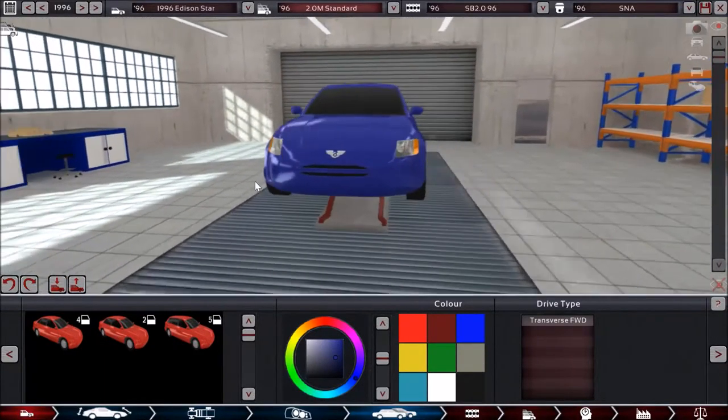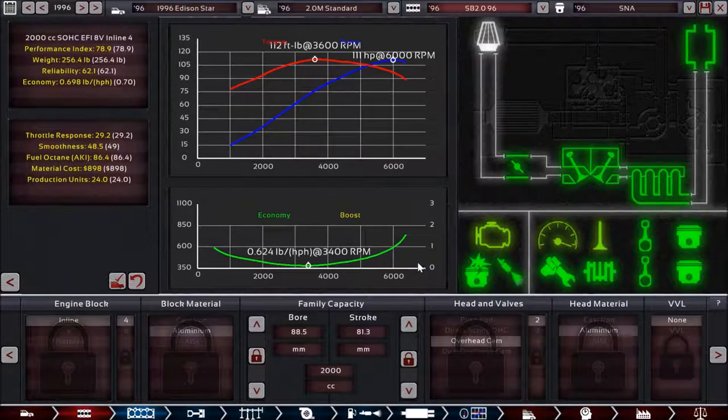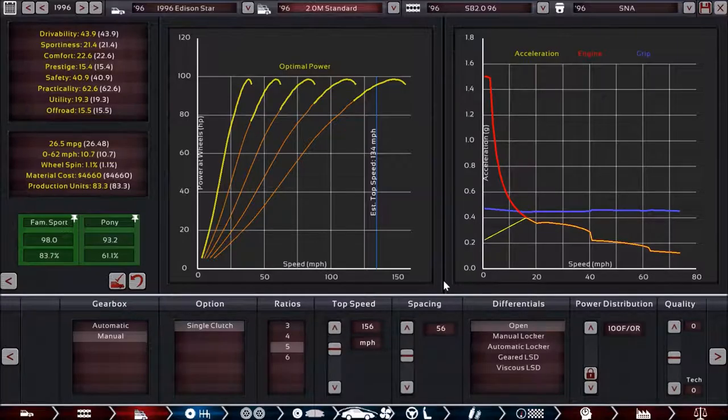Moving on to the setup: this is a transverse front-wheel drive. The engine is producing 111 horsepower and 112 foot-pounds of torque. Popping into the trim setup, starting off with the gearbox — this is a 5-speed manual, and the 5th gear is set up to be an economy gear. The gear goes a bit beyond the estimated top speed to get good fuel economy. The end result is a 0-62 time of 10.7 seconds, with a little bit of wheel spin and a fuel economy of 26.5 miles per gallon.